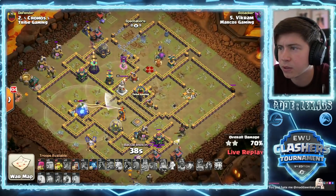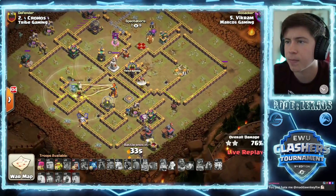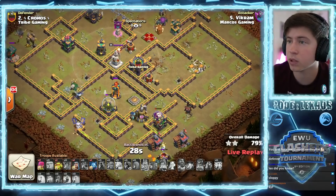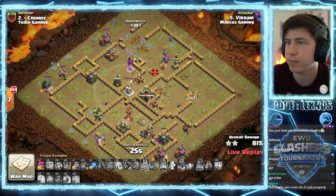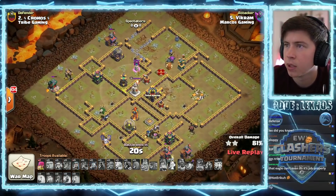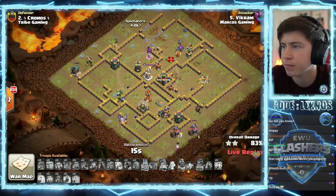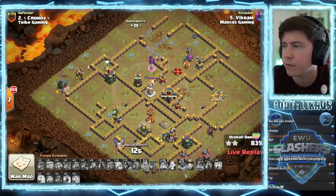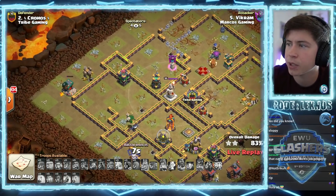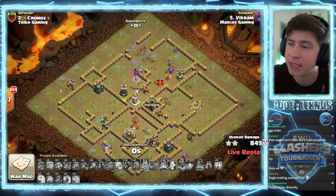Warden and owl - they're not gonna be able to make it through these defenses. RIP. Nice try to Marcos Gaming on this attack but it's not gonna work. How much more percent can he get? Minions on the bottom, minions on the top, able to grab a couple more buildings. Where did he drop that wizard for the barracks? No, RIP. 84%. He gets that pet house and that's 84% - nice try but still not gonna work out. Tribe Gaming with a nice big lead, six stars to four.